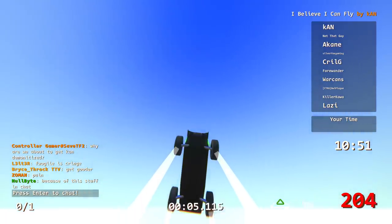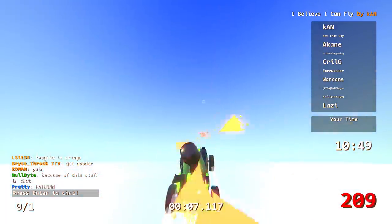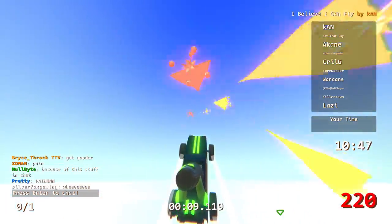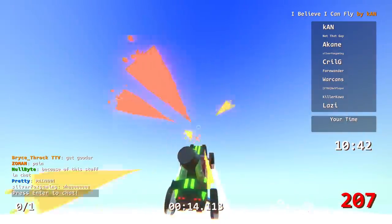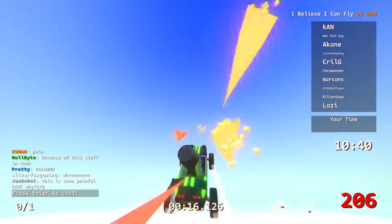So a combination of Omnibooster and fan, and you can fly. You can see the checkpoint way out there, and you got to get to the checkpoint and then fly back to the start.